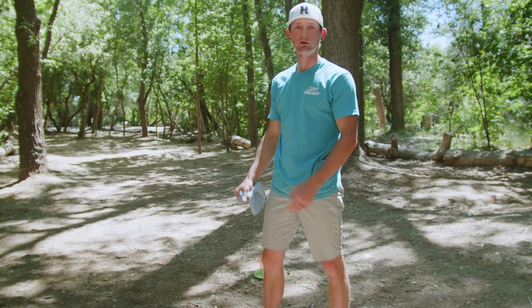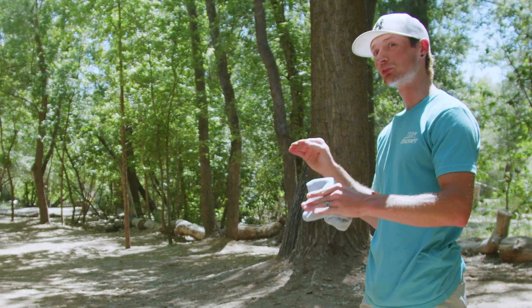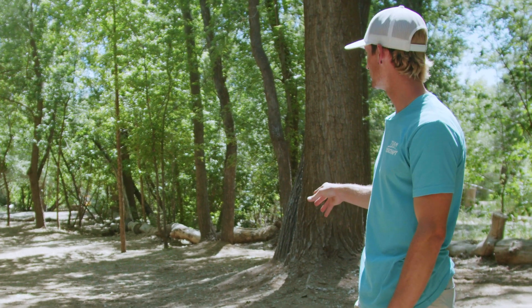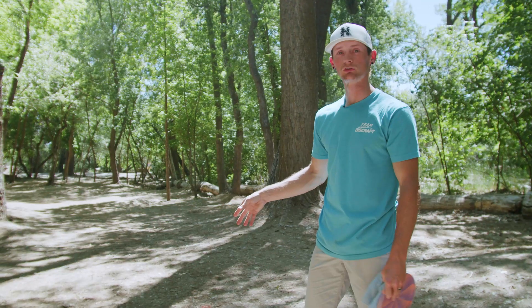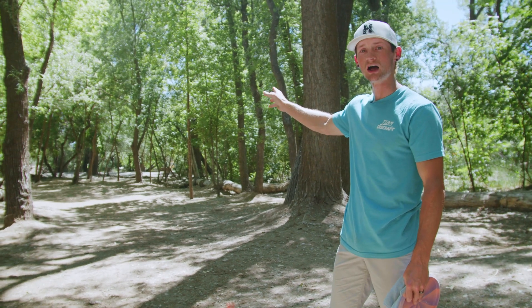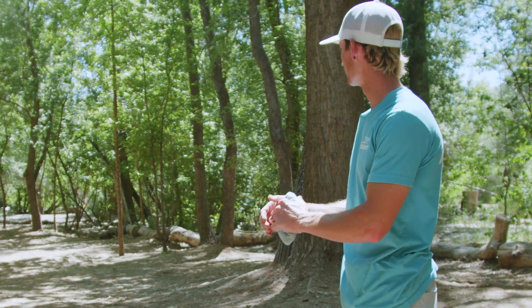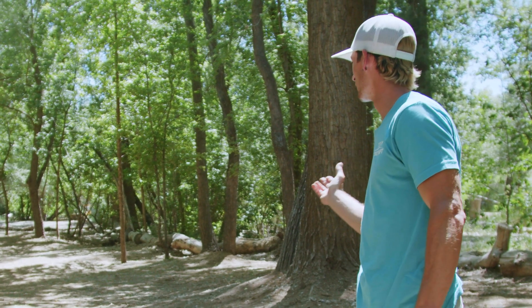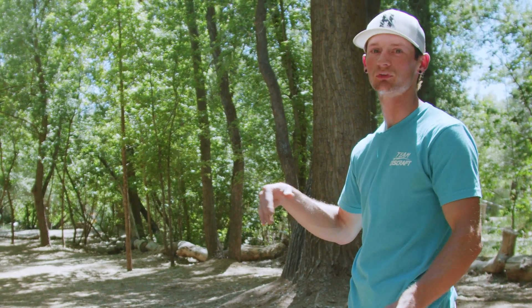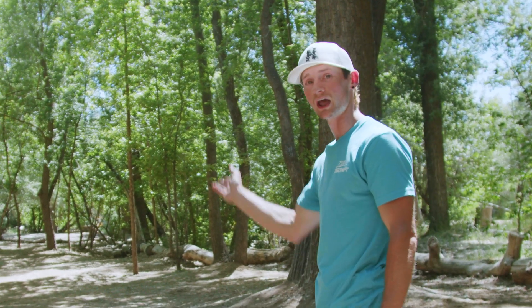Here we are in the fairway at the ideal landing zone, pretty much at the perfect spot. It's roughly about 330 feet to get to the corner here. I enjoy this landing zone because it pretty much gives me a perfect line to the basket — I can see it, I can see my gaps. So most players at this point are probably going to be throwing a forehand mid-range, maybe even a fairway driver. I'm just going to pick up the same disc and throw it at the basket.